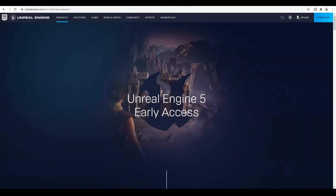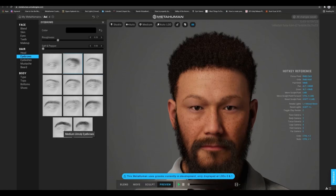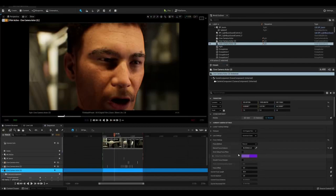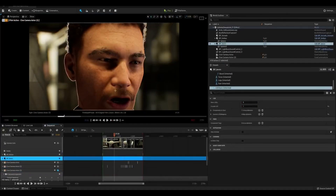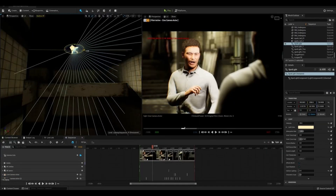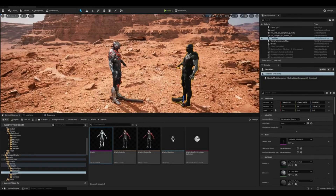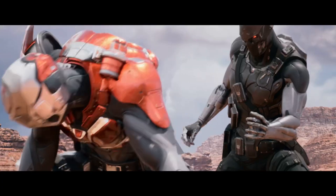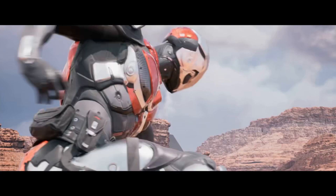So you want to make a movie in Unreal Engine 5 but you don't know how? Today is your lucky day. 'How to Make a Movie in Unreal Engine 5' by JS Films — out now.